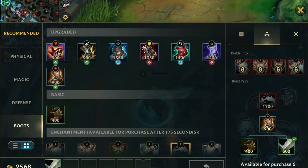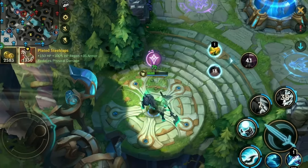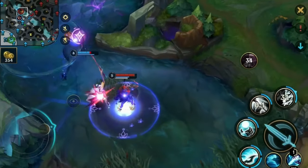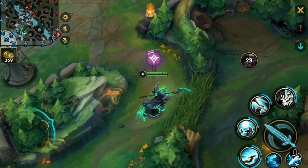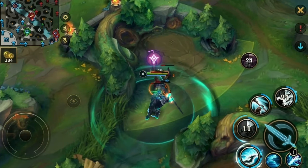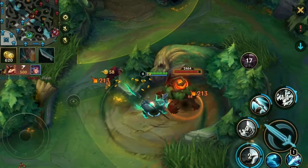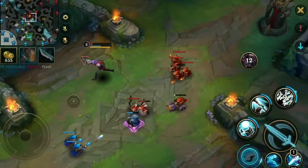Now it's reset time. The enemy team is very physical damage heavy — you technically don't have to invest into boots instantly and can rather go for Divine if you want to be tankier. But in this instance, I go for Plated Steelcaps and Sheen because I'll be very powerful with just the base stats. As for jungle clearing, I now know about the enemy jungle camps, and I drag the camp to the next camp, executing with my first ability and trying to be as efficient as possible.